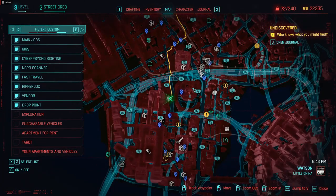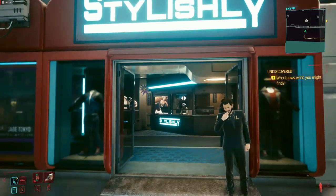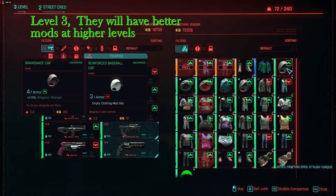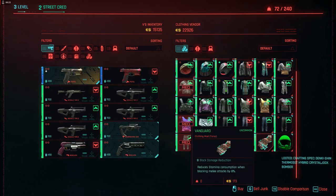Your clothing gives you armor along with the integumentary cyberware. You can get armor at clothing stores, and I always buy crafting specs and all the mods they sell because they're pretty cheap. You can craft clothing every time you level up a couple since it only costs components — it's well worth it.